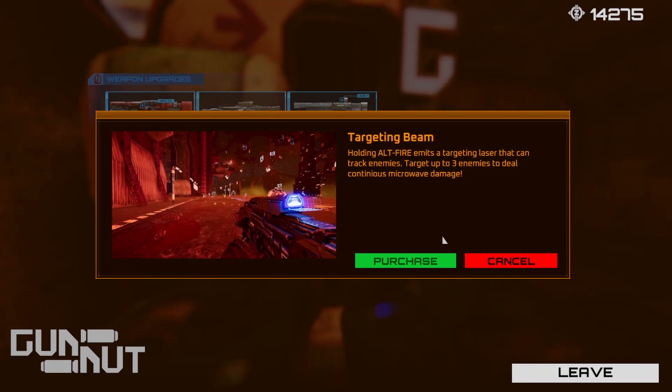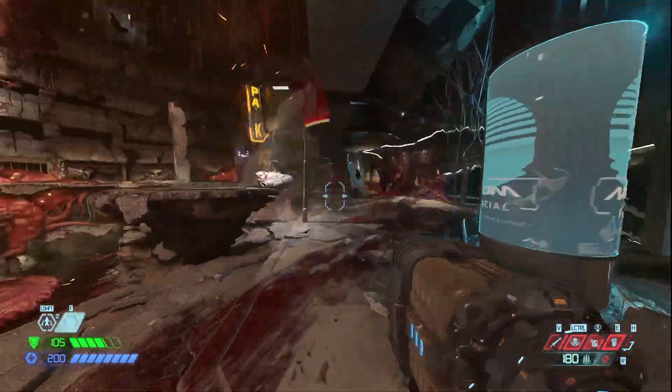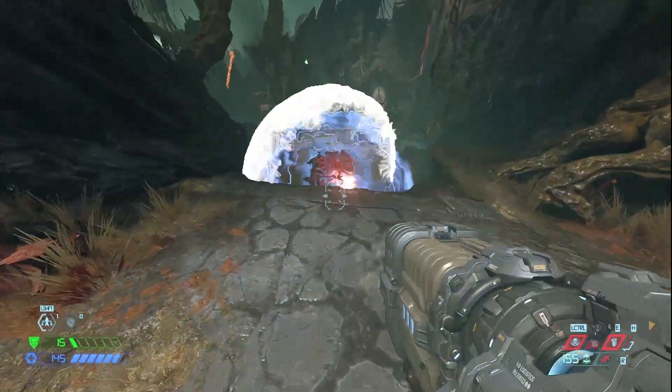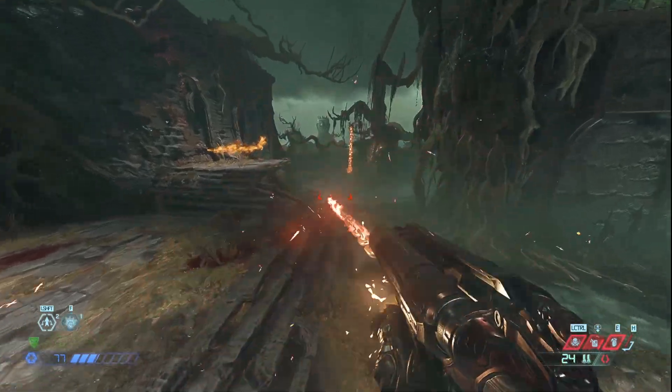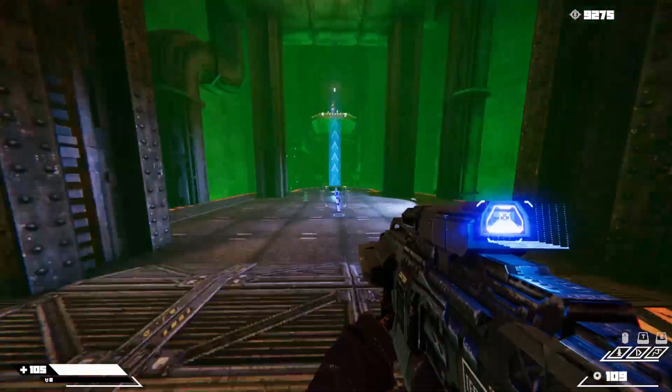But then you unlock the first upgrade: the microwave beam. I wanted to make it through this video without a Doom Eternal reference, but the microwave beam is one of my favorite Doom Eternal weapon mods — I have four videos on how to use it, and it's one of the weapons I'm known for in the community. So I was ecstatic to see it in Turbo Overkill.